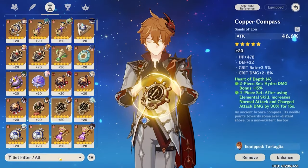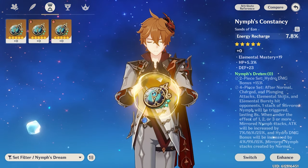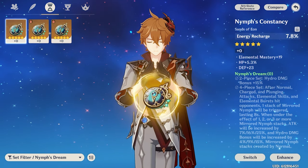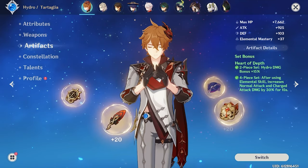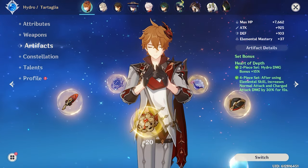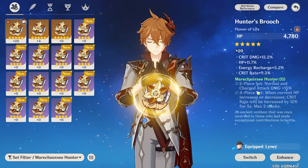Moving on to his artifact sets, starting with the 4-piece. His overall best-in-slot is Nymph's Dream, which is practically tailor-made for him. The 2-piece gives Hydro Damage Bonus, while the 4-piece grants Attack% and extra Hydro Damage Bonus by doing Normal, Charge, Plunging Attacks, Elemental Skill, and Elemental Burst — each granting 1 stack independently, which is easy for him to maintain. At max stacks, you gain about 25% attack and another 50% Hydro Damage Bonus, plus the 2-piece for an overall 30% Hydro Damage Bonus. However, it's locked in one of Sumeru's Desert Artifact Domains, which many new players won't have access to, and the co-domain set isn't great on other characters — making it not resin-efficient. His old best-in-slot, the 4-piece Heart of Depth, is a great alternative: 2-piece is Hydro Damage Bonus and 4-piece boosts Normal and Charge Attack Damage. The downside is it only boosts those attacks when half his damage also comes from his burst.